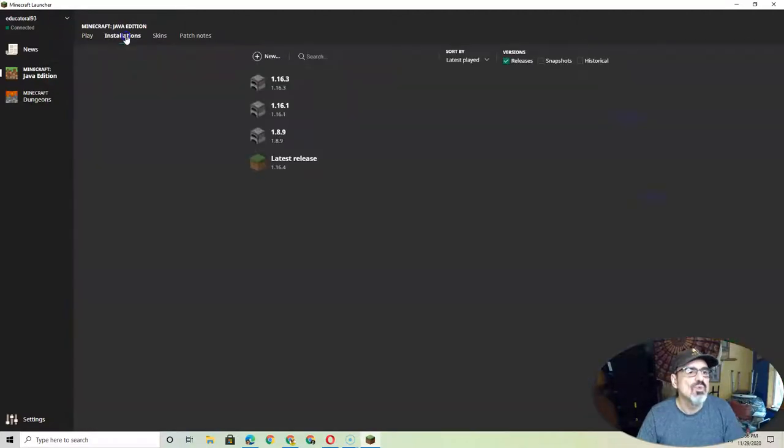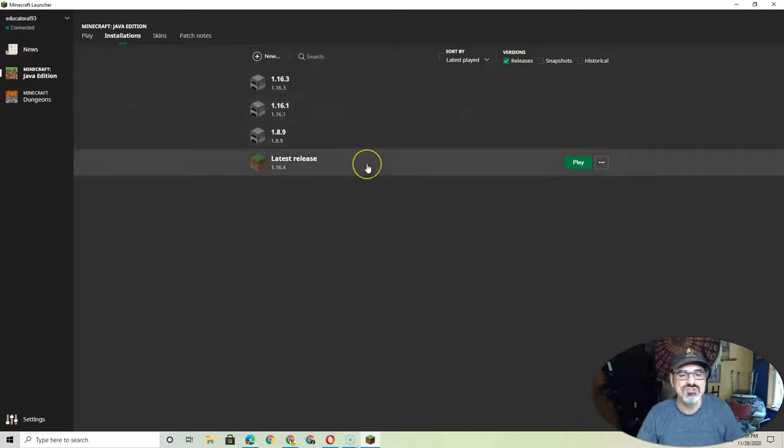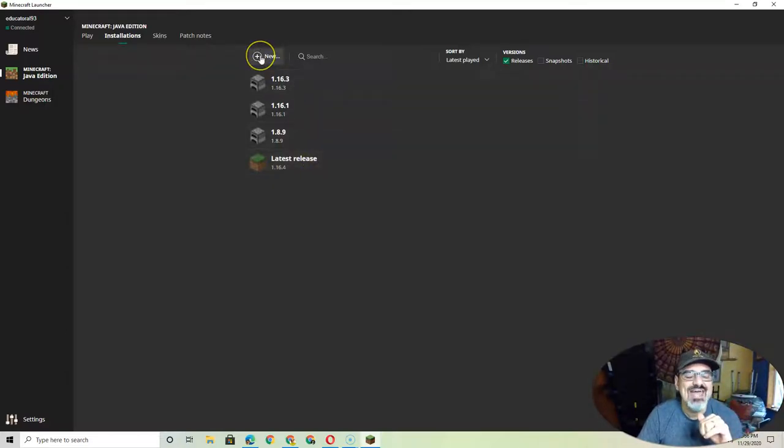Now go to Installations, because you have to have some different installations to play CompMC and to get on different servers. For the Club Minecraft UK server and other servers you play, the latest release will be fine, but you need to add a new release to play CompMC.